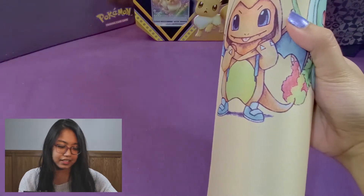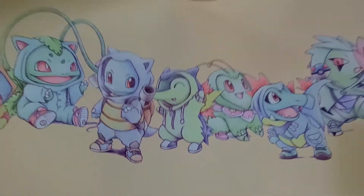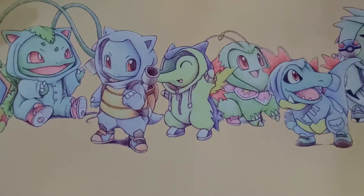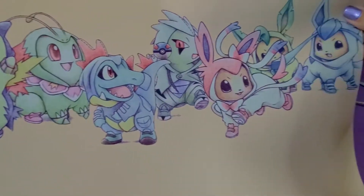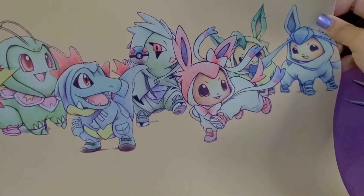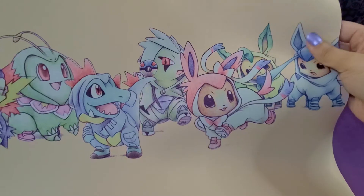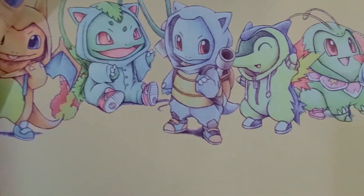Let me put this ball aside for a bit. Oh, this is so cute! I don't think I could fit the whole thing on the screen, so I'll go from left to right. We've got Charmander, Bulbasaur, Squirtle, Cyndaquil, Chikorita, Totodile, Larvitar with a great ball, and three Eevees. The three Eevees are actually dressed in their evolutions — this one with the pink is Sylveon, the green one is Leafeon, and the blue one is Glaceon. They're all wearing their onesies — so adorable!